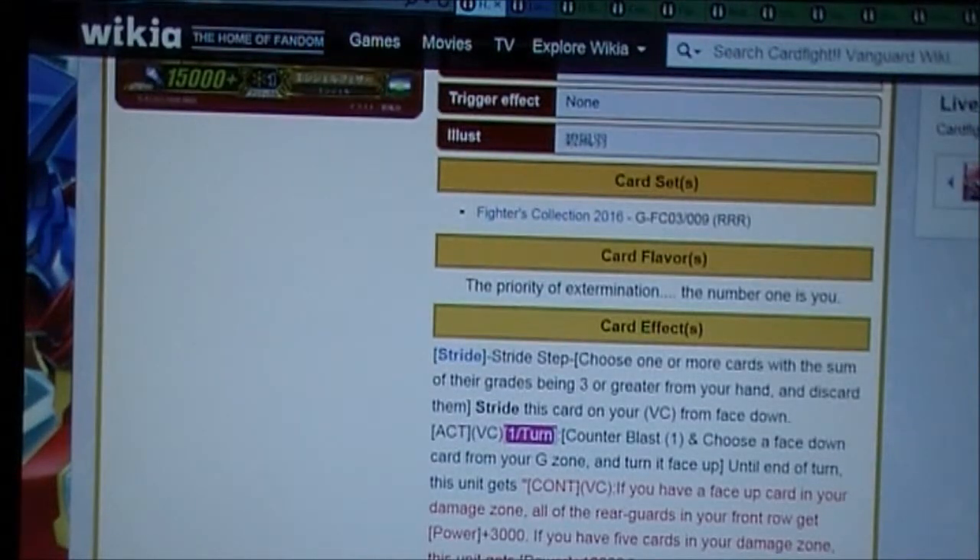The flavor text reads: 'The priority of examination, the number one is you.' That's pretty cool — being number one is always good.